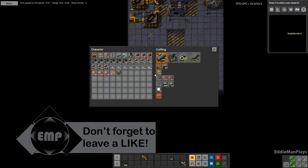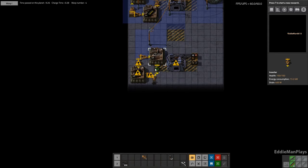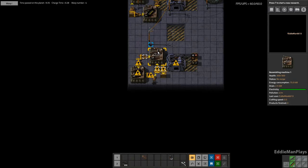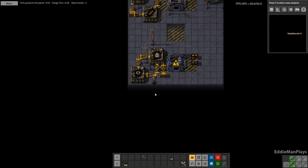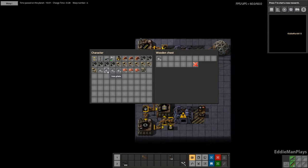It has to be like that. The reason why is because we need to do this - transport belts and iron gear wheels. That's going to get the iron gear wheels going. Let's give you iron.